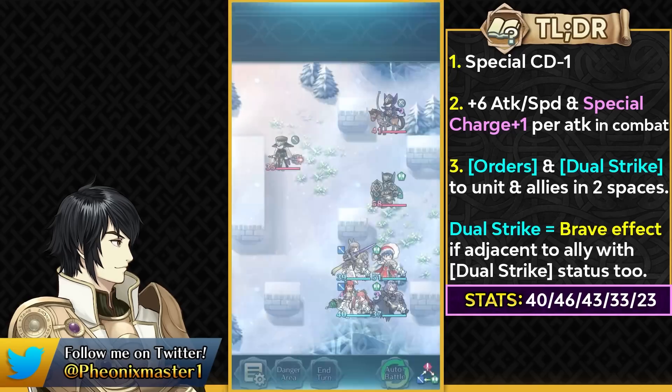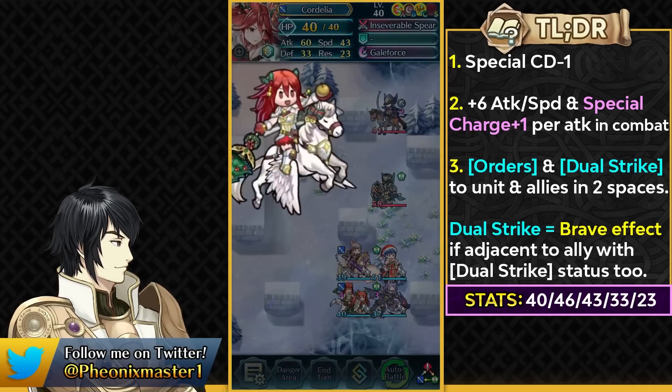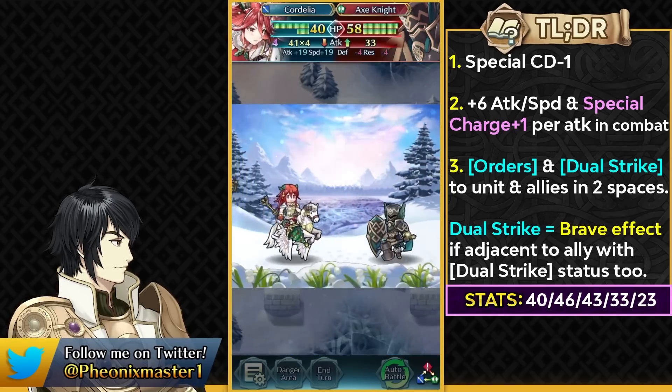Harmonic Cordelia is definitely a pretty strong unit, and her Harmonic skill applies to Awakening and Fates units which are very powerful. This provides plus 6 attack and speed buff, Resonance Blades, and Treachery. Treachery is basically an upgrade of the Blade Tome effect where you get true damage based on visible buffs on your unit. With the plus 6 attack and speed buff provided by this skill, you can get some true damage right off the bat — a pretty solid Harmonic skill.